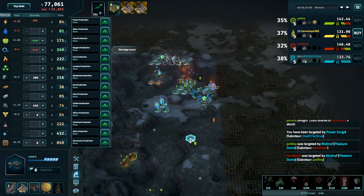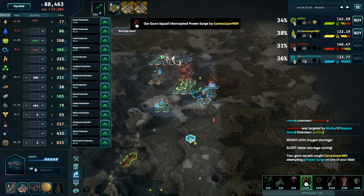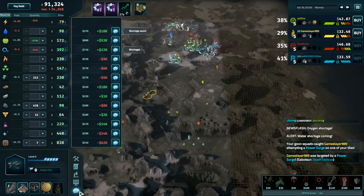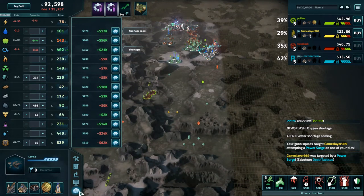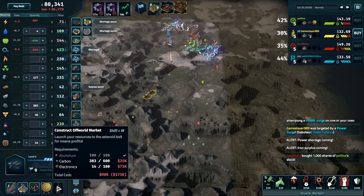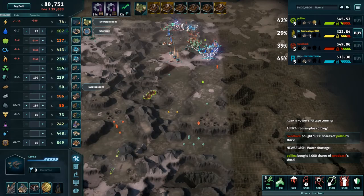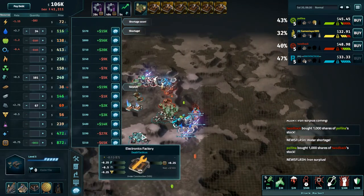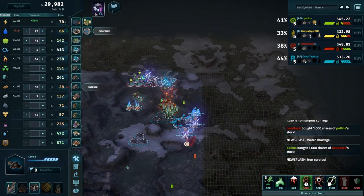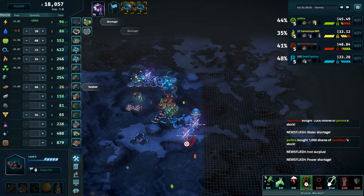On the subject of optimizations, Death Tacticus is the only player without any, and like the first game we saw him without any, I think that was a mistake. Going into off-worlds: a 53–56k profit launch would cost Death Tacticus 166k to build, which is high but not absurdly high — though I'd rather see some optimizations going down first. Gameslayer is going into an off-world, which is really interesting. The two leaders of the game, Tudbak and Polina, are now having a stock fight with each other.